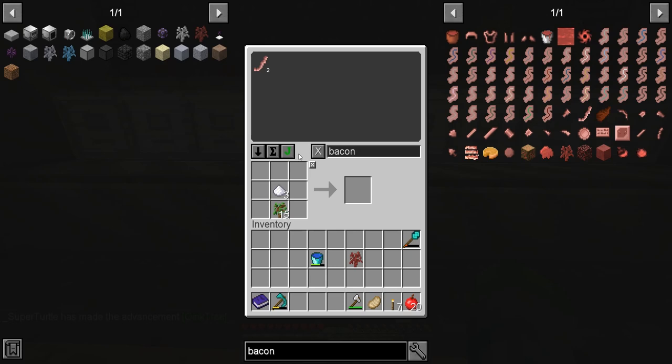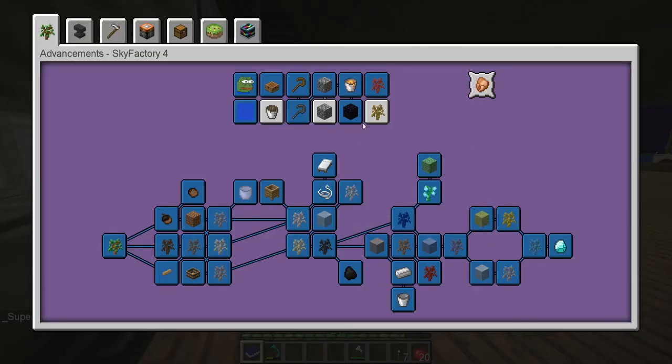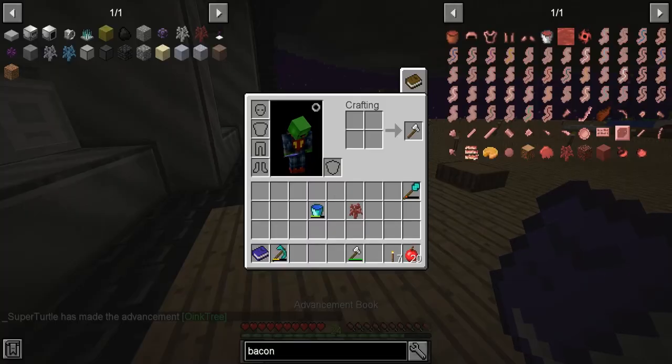So now we have a bacon sapling. I wanted to get a bacon sapling because, look at that — oink tree, craft a bacon sapling.